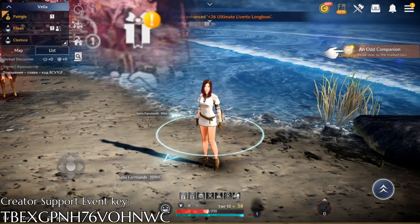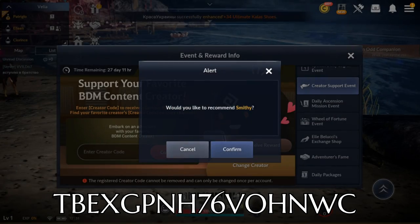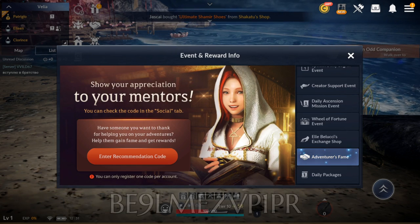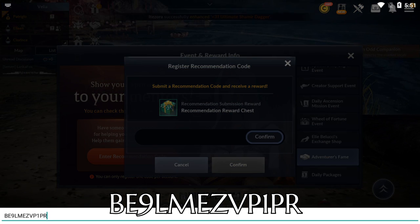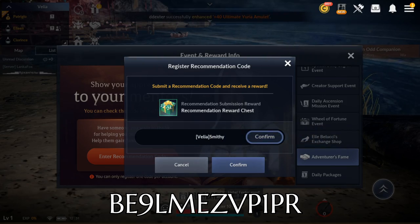Don't forget to enter the events menu and insert that code in the creator support event. By doing so, you will receive a premium Combat Plus package for 3 days as a gift. Also, another code to use and receive a great reward is that one — it can be redeemed in the Adventurer's Fame tab, and the gift will be received as soon as you reach level 20.